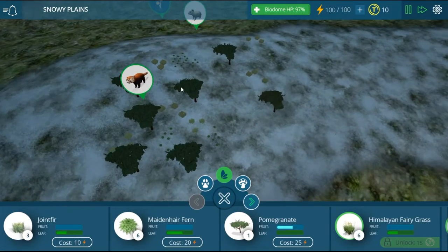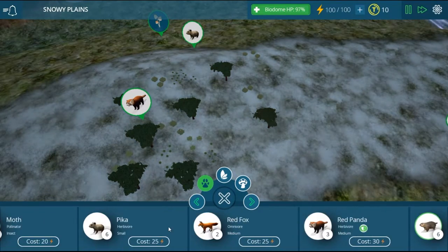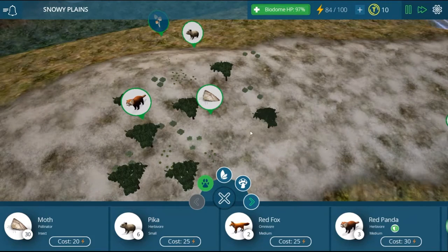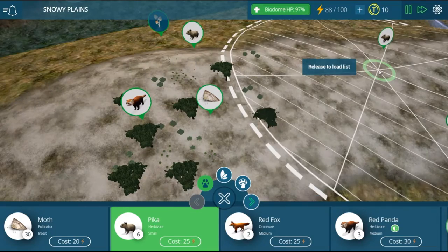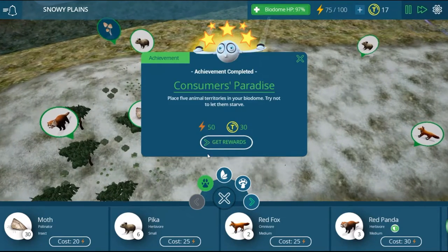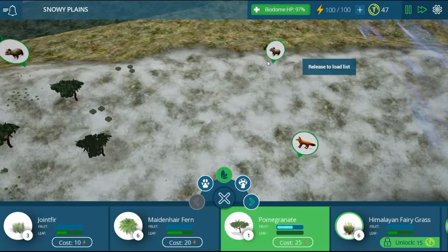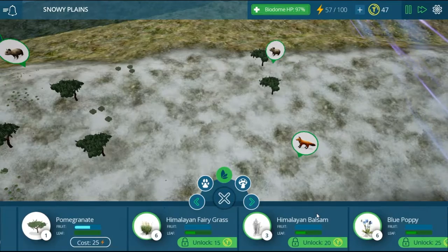We actually want more moths rather than peekers, because what moths do is pollinate - meaning the other animals get more food. We don't want too many dead animals crowding the place. There we go, that's five lots of animals - consumers paradise! Let's decorate this area for all the little peekers and unlock some new stuff.